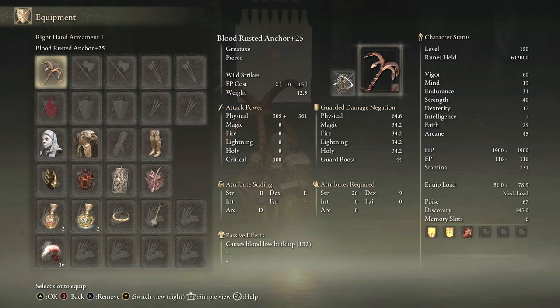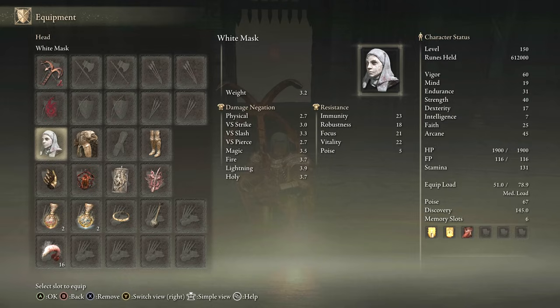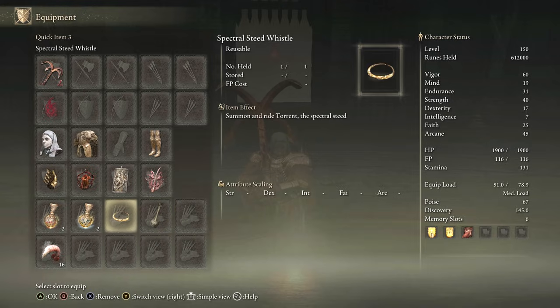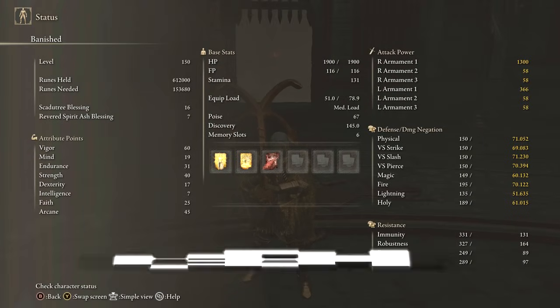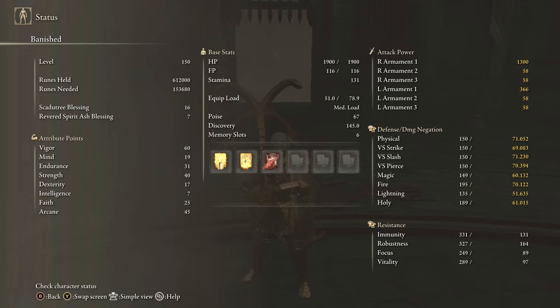Equipment: Blood Rusted Anchor with Wild Strikes, Dragon Communion Seal, any seal for buffs, White Mask, part of the Tree Sentinel set, Millicent's Prosthesis, Lord of Blood's Exaltation, Dragon Crest Great Shield Talisman, Rottenwing Sword Insignia, Thorny Tear, Faith Tear, and Boiled Crab. Stats: 60 Vigor, 19 Mind, 31 Endurance, 40 Strength — 60 when two-handing — 17 Dexterity, 25 Faith with the Faith Tear, 45 Arcane. Buffs: Golden Vow, Blessings Boon, and Boiled Crab.